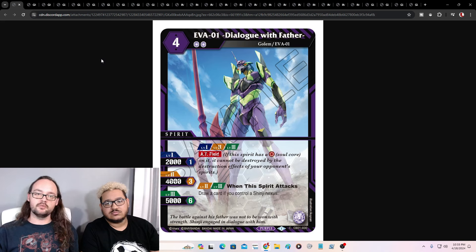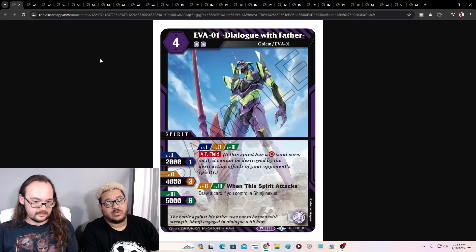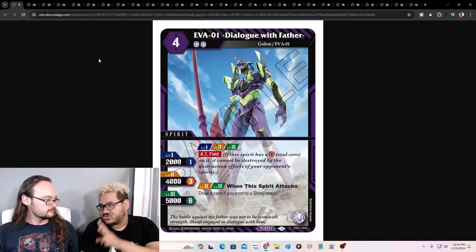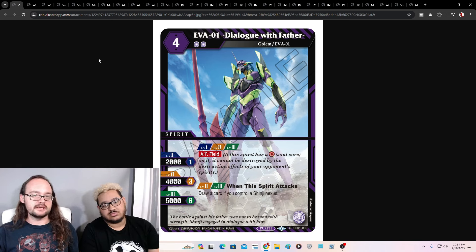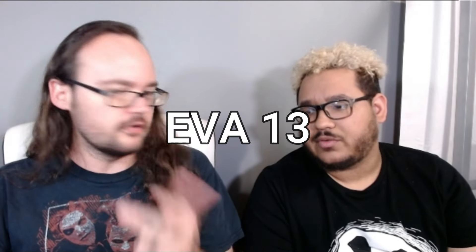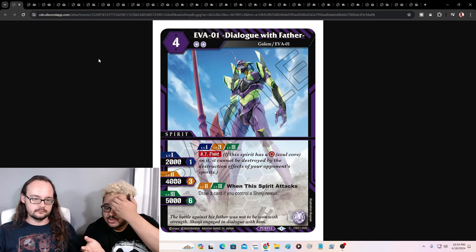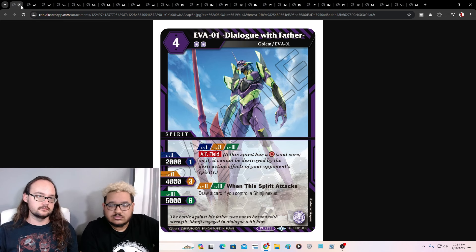Our next one is Eva 1, Dialogue with Father. It's four cost, two reduction, it's got AT Field, and then it draws a card if you control a Shinji Nexus. If you've got Shinji Nexus, it attacks, you draw a card — baby, now you have two ways to draw. The draw engine specifically for Eva 01 is really good. They've actually made the draw engine for most decks — the Willy deck, Eva 01, Eva 03 — all the purples' draw engines are good. I love that you can put this in a generic purple deck, put a Shinji Nexus in there, and it will hopefully synergize with just generic purple in general.